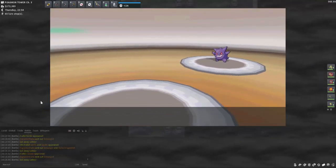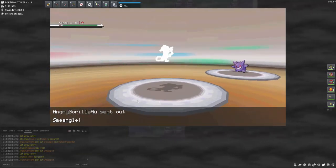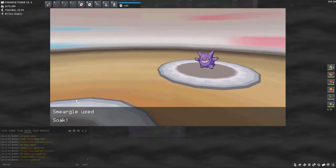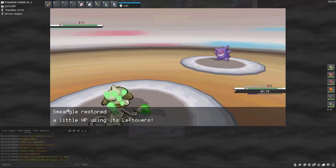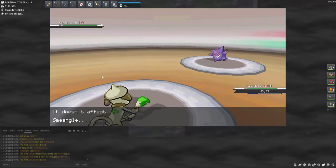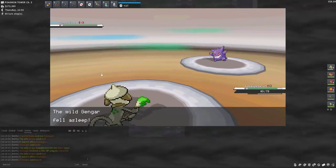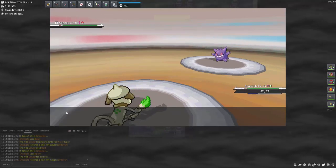Here we have a single encounter for Gengar. I'll be using a catching Smeargle — my Smeargle is a similar level to Gengar and has False Swipe, Soak, and Spore. I want to use Soak in order to change Gengar's typing from Ghost to Water. The good thing is a lot of Gengar's moves won't really affect our Smeargle being a Normal type. Once I use Soak I'll also use Spore to put it to sleep, and then hit it with False Swipe to get its HP down.